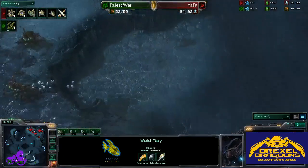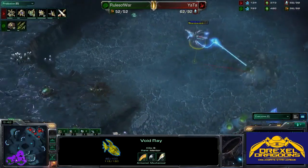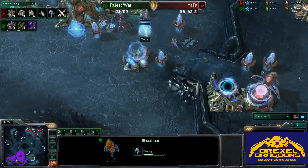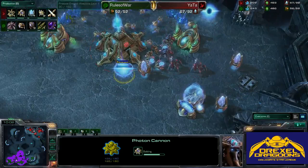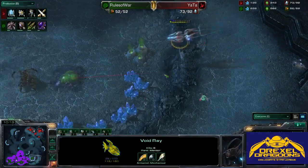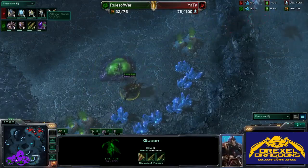The Void Ray is really annoying the Zerg player — he can't do much with it, but it keeps Rules of War on his toes as he tries to take the third base. He knows he'll have to bring both Queens down to deal with this Void Ray in order to get the third base finished. It's a good harassment technique that really slows down the Zerg player, especially when they need their Queens for spreading creep and injects. And the first OBS and some defensive Photon Cannons are going up in the front of the base.